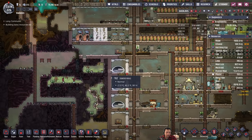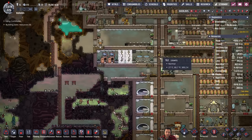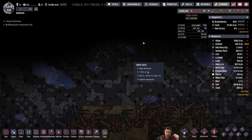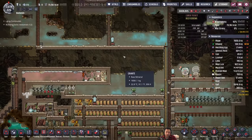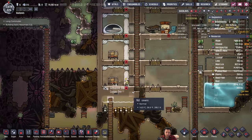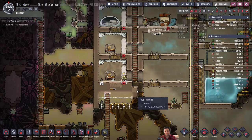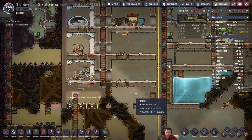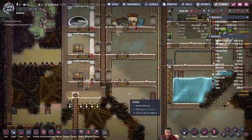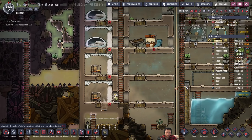Other than the obvious — starving and dehydrating — other ways dupes can die: you could drop them in lava, they could be hit by things on the surface and killed through impact, you could burn them, cook them. There's a lot of actual ways that duplicants can die, and everybody probably has a story about how they lost a duplicate that way.